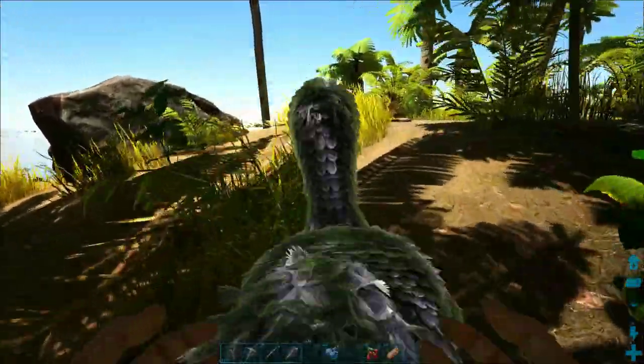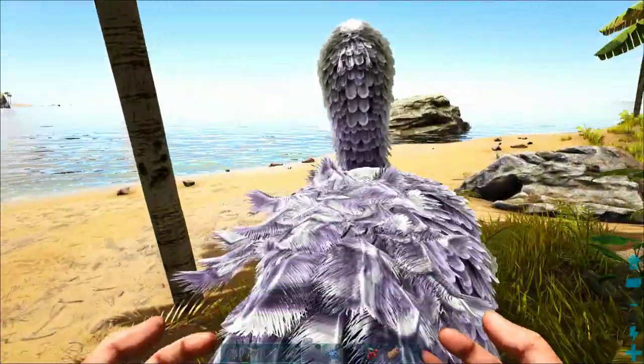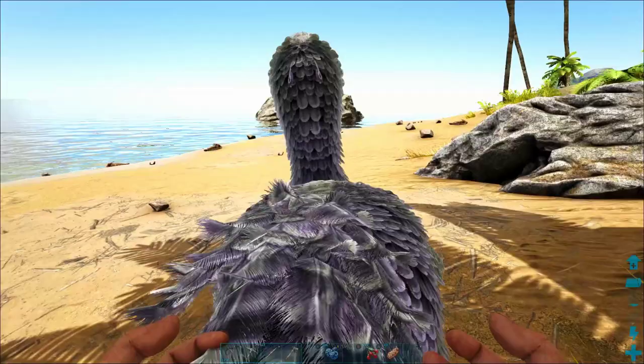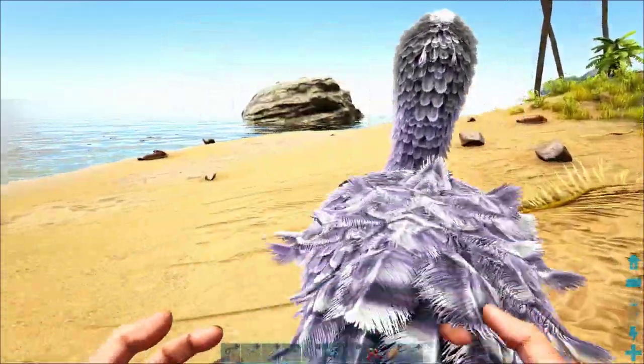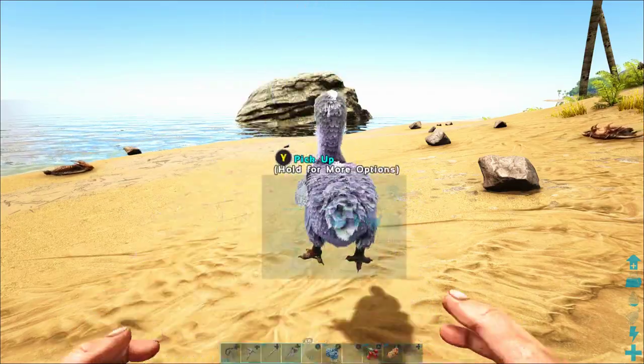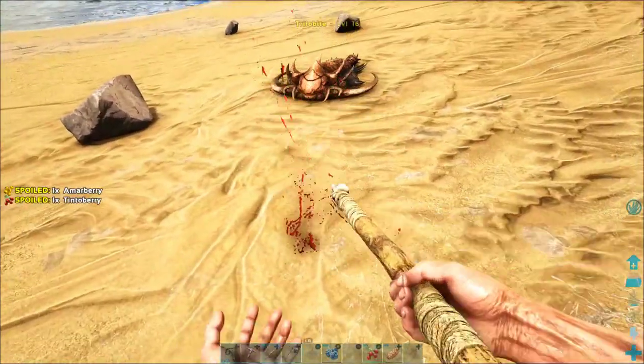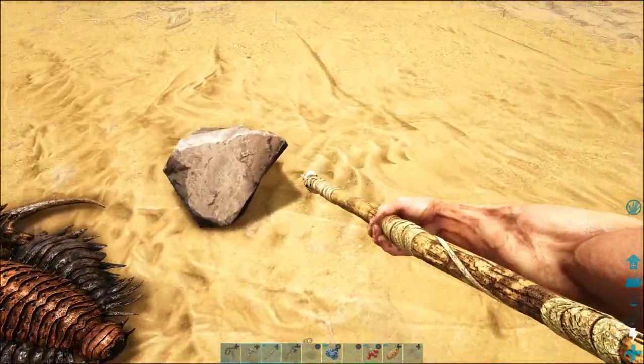In the next episode I'll show you how to tame a dilophosaur, which will be a little bit longer of a tame, so you'll get a better idea of how to tame a dino that way. But I did want to show you the dodos because they are crazy easy — usually you can just knock them out. If you double-tap X you can toss the dodo down and then pull out your weapons.